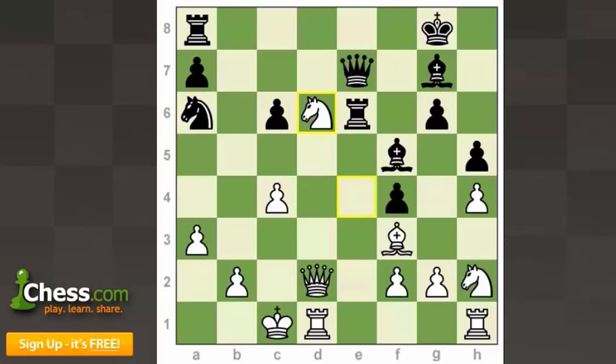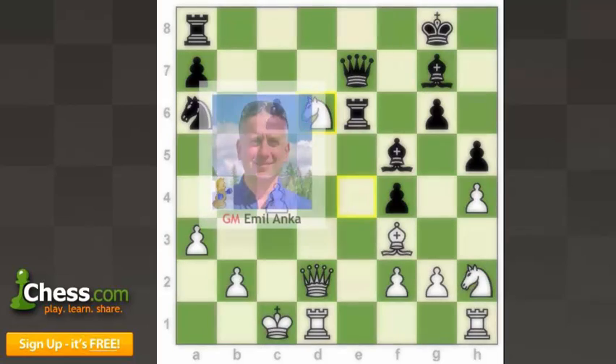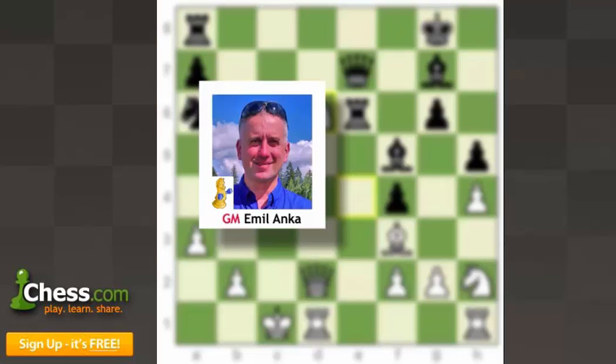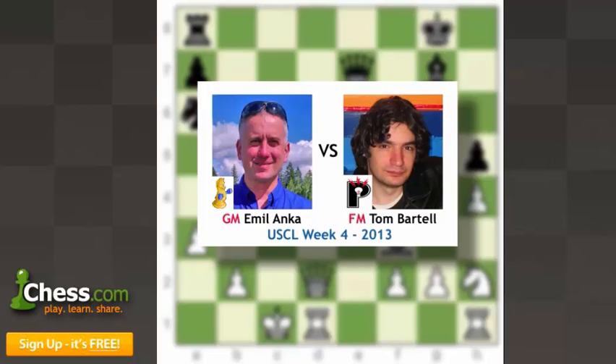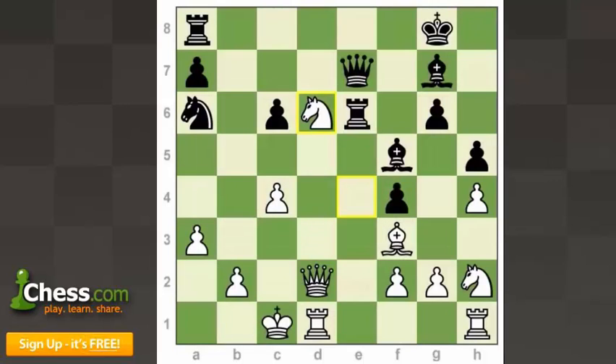The last game is between GM ML Anka playing white for the Seattle Sluggers against I.M. Tom Bartel playing for the Philadelphia Inventors. This game wasn't perfect, but it ended up winning Tom Bartel the game of the week — because with black, he was able to beat a grandmaster in a really sharp game. This came from a King's Indian Defense and the position is quite unclear. Something has clearly gone wrong for white: the knight on H2 and rook on H1 are really bad, passive pieces.